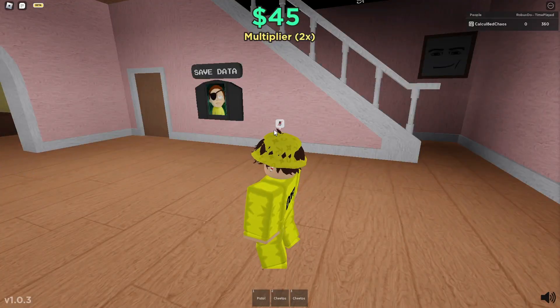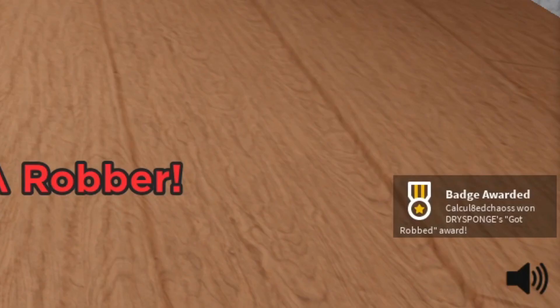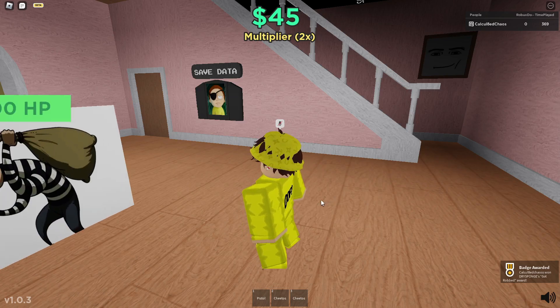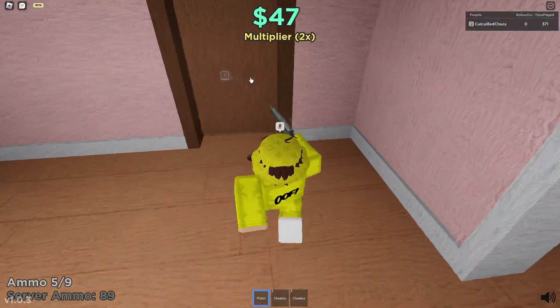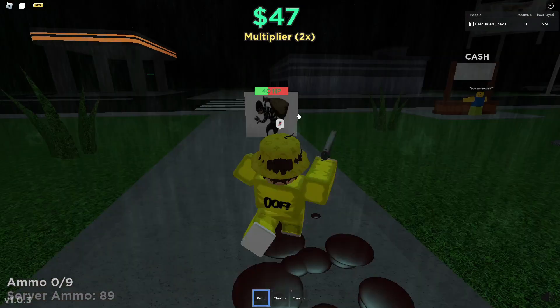For the next badge, you just want to kill a robber and get robbed. After you do this, it will grant you two badges. I got robbed and got my first badge. Then when the robber left the house, I pulled out the gun from the shop and shot him, which gives you the next badge.